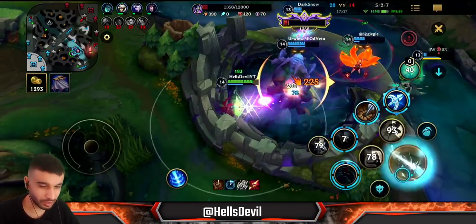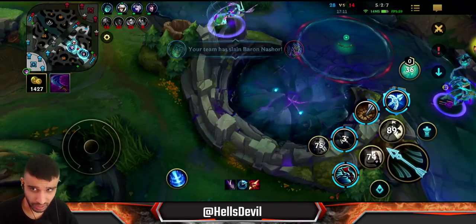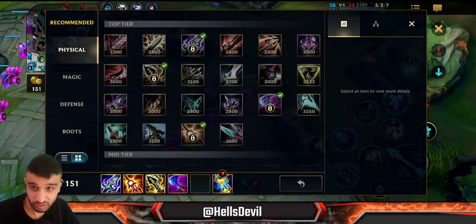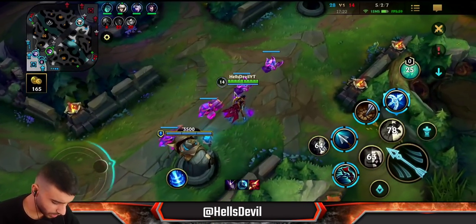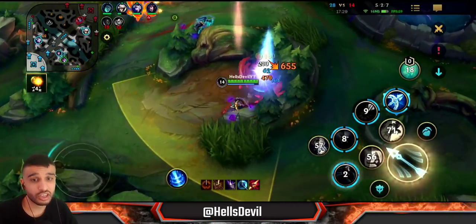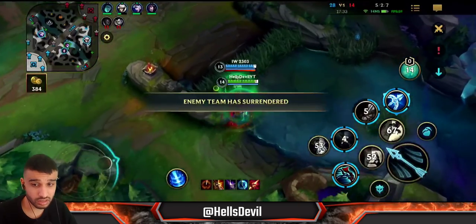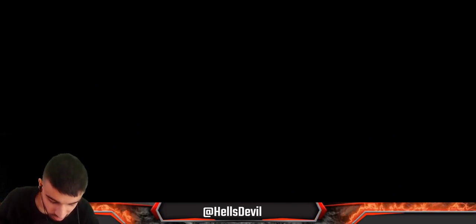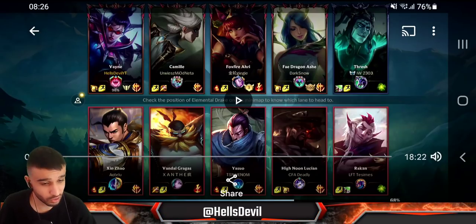This is Baron Lane Vayne. A quick note: make sure your team has some sort of tanks before you pick it. As you can see we have a Camille and a Thresh — if we didn't have a Thresh as support I would have never picked Vayne in the Baron Lane. If you don't have any tanks you're pretty much trolling because you're gonna have a very squishy lineup. Make sure you have tanks in your team when you pick Vayne Baron Lane, otherwise you're trolling. The enemy has surrendered — from a losing game all I had to do was focus on myself. Thank you guys so much for watching — I'll see you all in the next Wild Rift video!